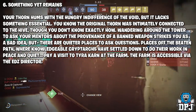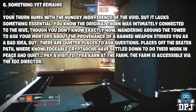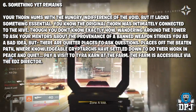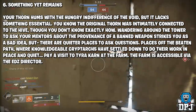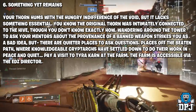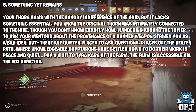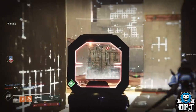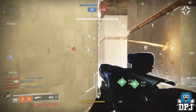Step six is called 'Something Yet Remains.' Your Thorn hums with the hungry indifference of the void but lacks something essential — the original form was intimately connected to the Hive. Rather than asking around the Tower, there are quieter places to ask questions, where knowledgeable Cryptarchs have settled down to work in peace and quiet. Pay a visit to Tyra Karn at the Farm. The Farm is accessible via the EDZ director — and yes, most people don't even know about the Cryptarch at the Farm, but she's still there.